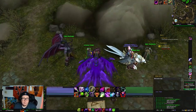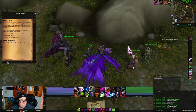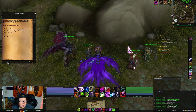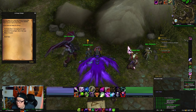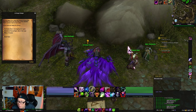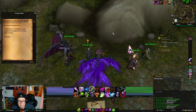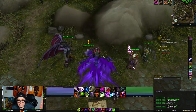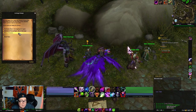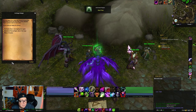Next, talk to Archmage Khadgar and pick up Shard Times, which requires you to collect 2,500 Nether Shards. You can get these from bosses, chests scattered around the area, and similar sources. By the time I got here after doing the invasions, I already had enough, so I went ahead and turned that in.